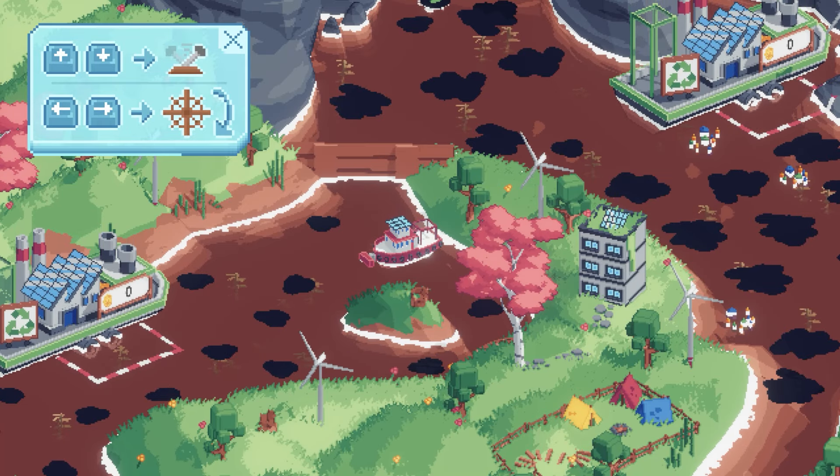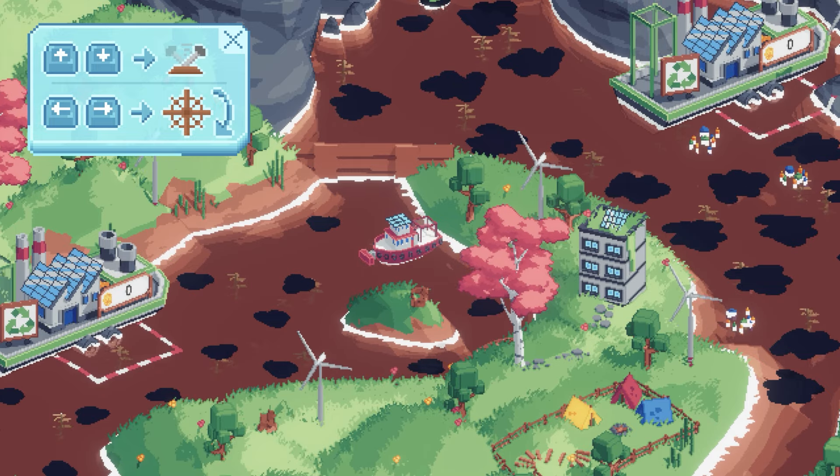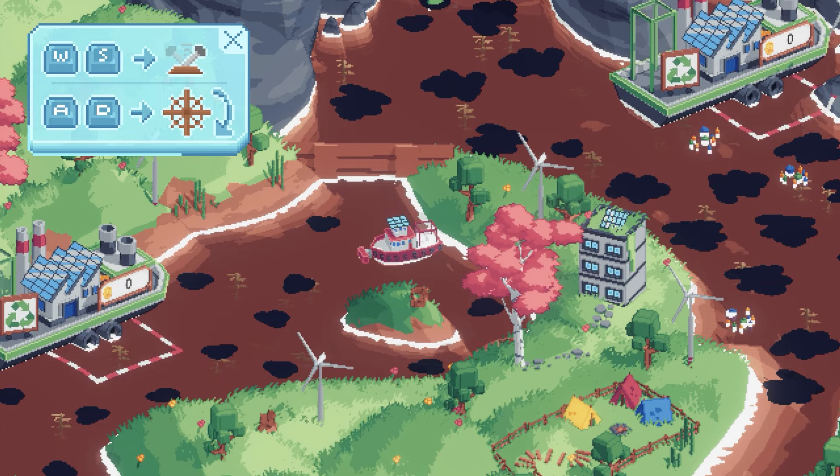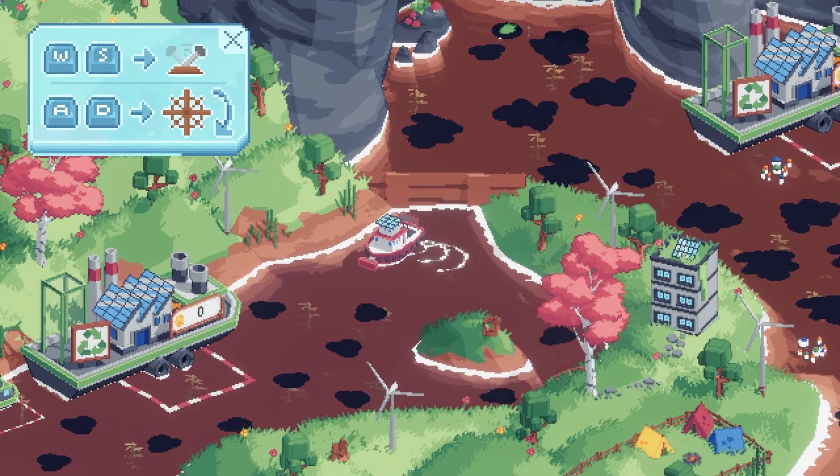Welcome to Spilled! Today's beverage is a nice relaxing cup of chamomile tea. Welcome to the demo of Spilled — this is a relaxing game about cleaning up ocean waste.